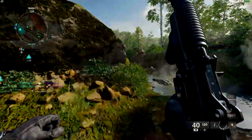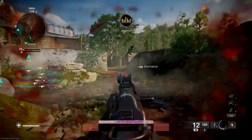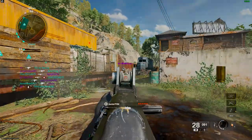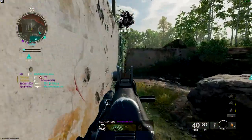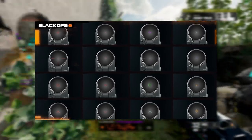At its core, the progression system remains familiar, with traditional level unlocks and a new Prestige system that brings back some old favourites. You'll have the chance to display legacy Prestige icons for past Call of Duty games and the ability to unlock mastery camos in multiplayer, zombies and warzone. Plus, the long awaited return of custom reticles is finally here, something players have missed since Modern Warfare 2019.